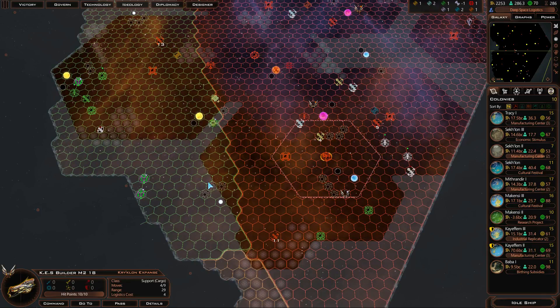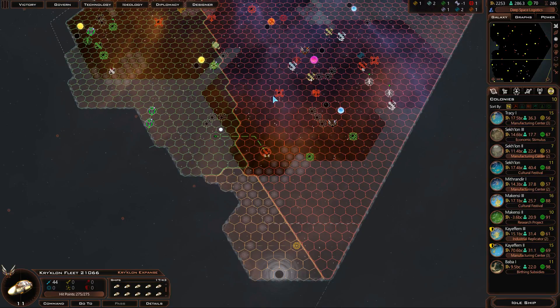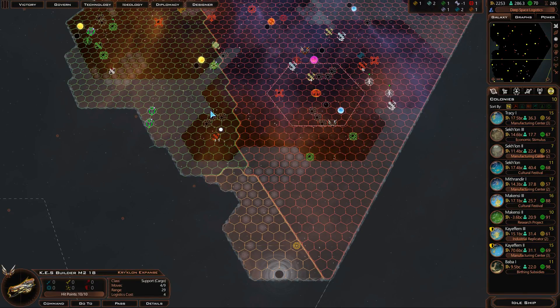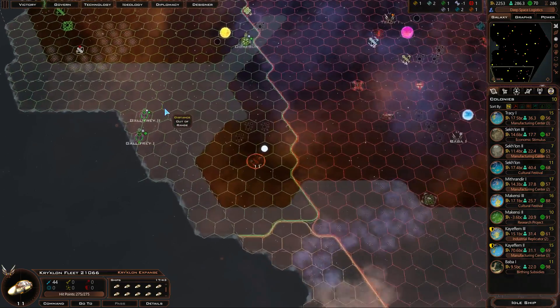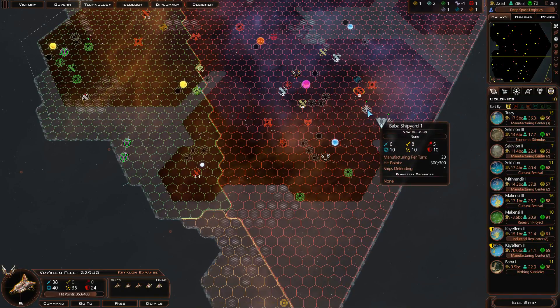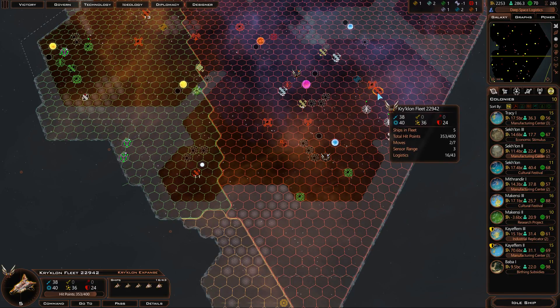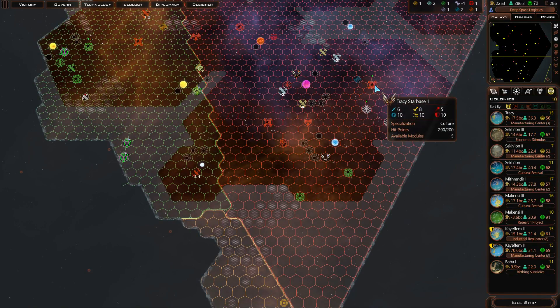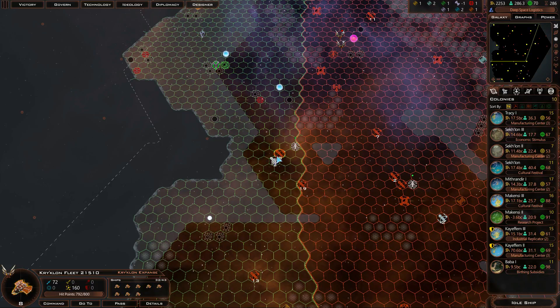I think I want to get the starbase going here, because I look safe. I'm going to get the constructor — the starbase going here. That way I can actually reach the Gallifrey system, because as you can see I do not have reach without a starbase to kind of expand it further. We'll give this fleet another turn or two to repair because it took a fair amount of damage. Can I speed it up? I think it can only repair like four points of damage a turn.